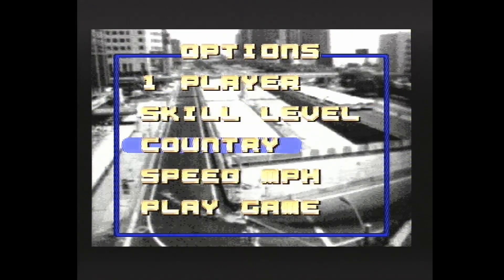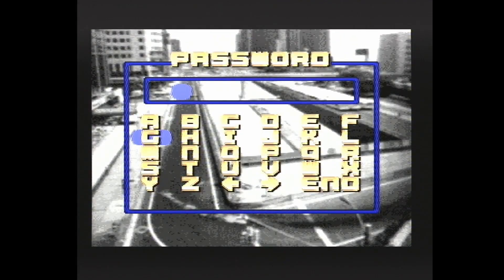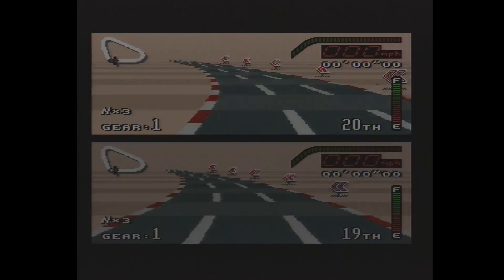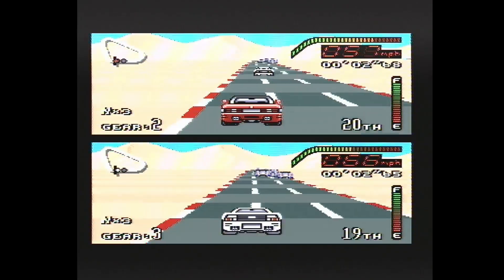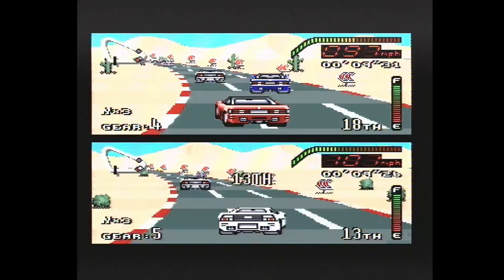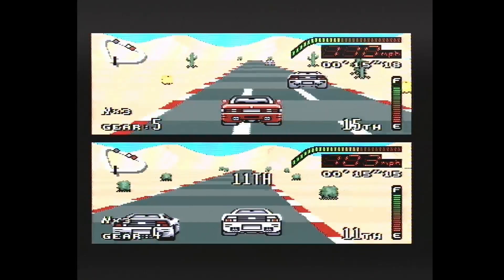Let's try this again. Press start — skill level: Amateur, because I'm bad at games. Going to change the country — let's go for UK... oh no, they're all locked, so we'll go for USA. The password system is sort of an easier way of doing things rather than adding a battery backup save to the cartridge, since the Super Nintendo didn't have memory card inputs. Let's try and get a better start this time. There are manual gears as well — the shoulder buttons are your gears, and that works really well.